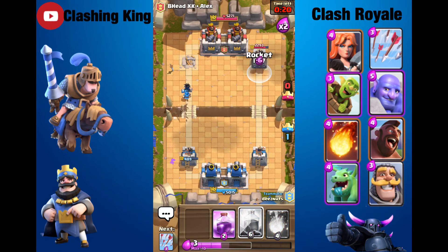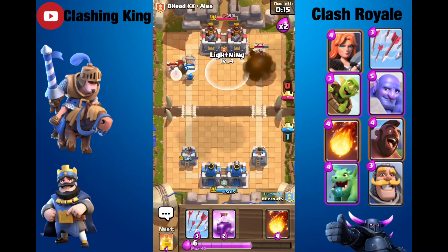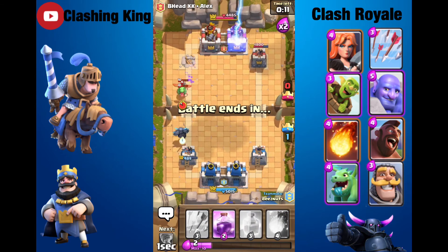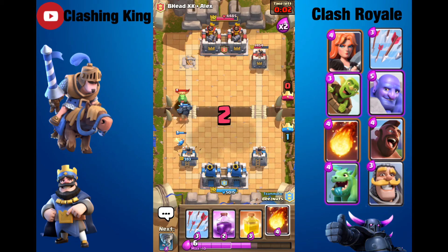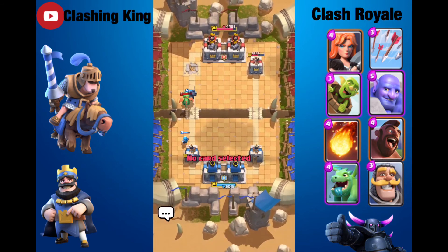So now I'm just going to Rocket and Lightning this tower for a lot of damage. I probably should have done the tower too — that was my mistake. I'm going to get more damage on the tower. We might not even have to, because it looks like we're going to win here with just one tower up. We took one of their towers down, and that is the first time I've ever won with an all-spell deck!